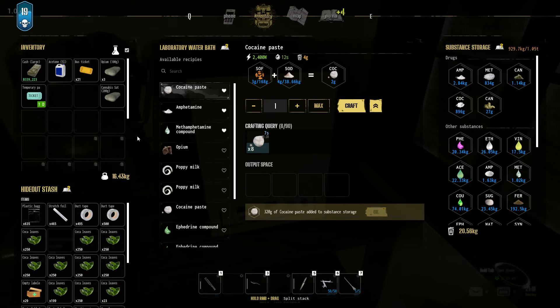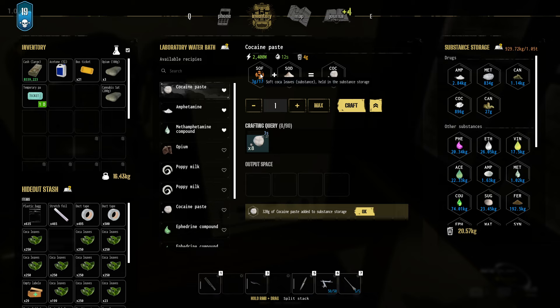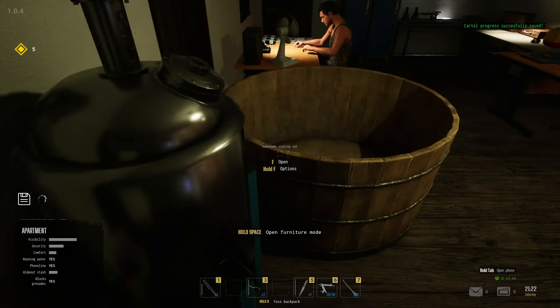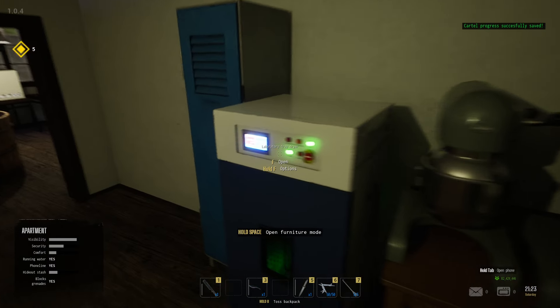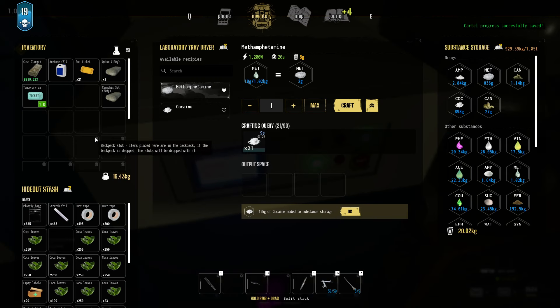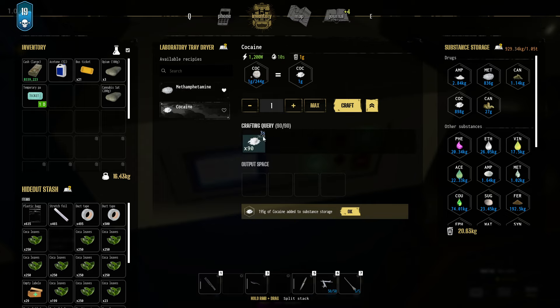The next step is to make cocaine paste — you need to have a lot of those soft coca leaves, so I never got the maximum of 63. You need a lot of them, and even with this setup I cannot fill it up completely. Once you've got the coca paste, you use the laboratory tray dryer to make the cocaine. A full batch of 90 is more than enough.